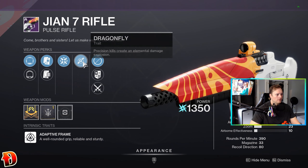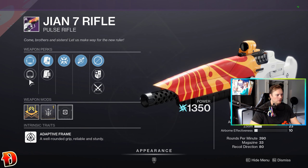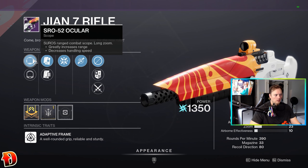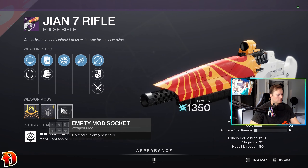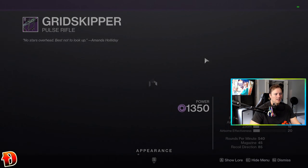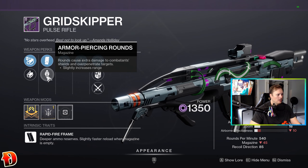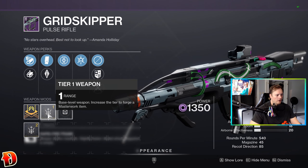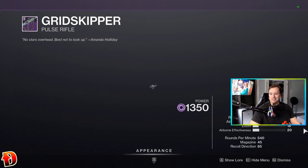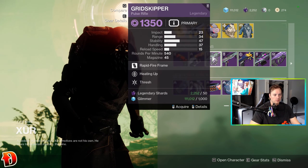GN7 Pulse Rifle — Firmly Planted, Dragonfly with Range. Appended SPO, the 26 is pretty good, 52 will give you more range. So PvP maybe if you like sliding. My favorite — Grid Skipper PvP Pulse Rifle. This one's not the best roll: Heating Up, Thresh, Armor Piercing, Arrowhead, and Range. I can recommend picking this up though. It's good, I like it. You won't be disappointed in PvP with that.